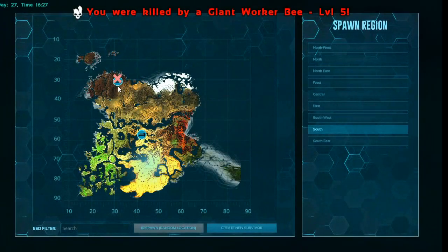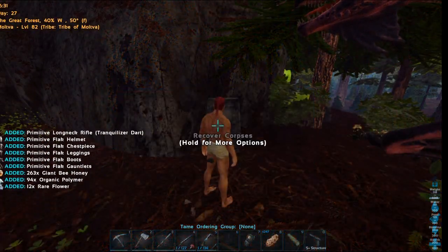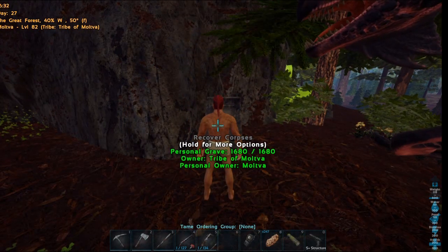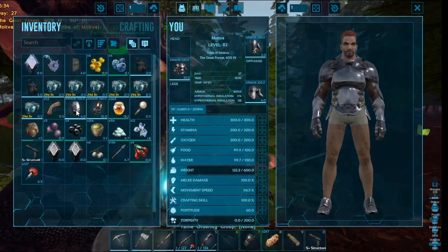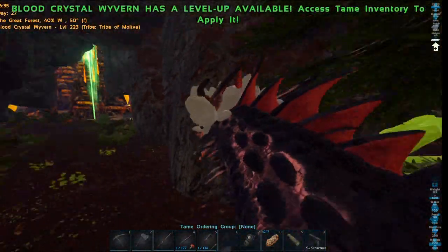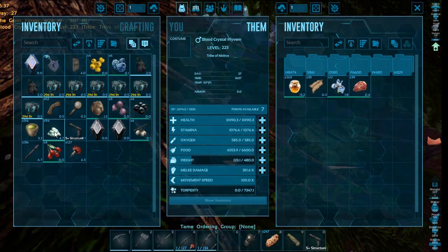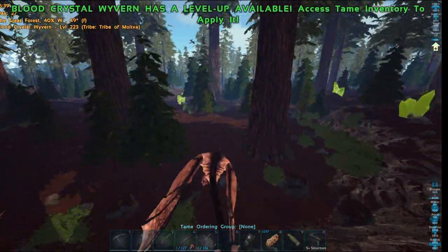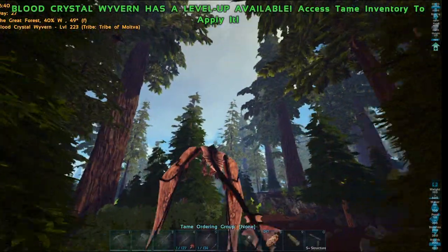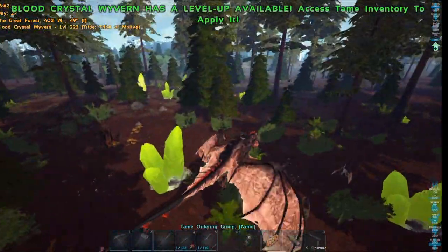I'm going to go back to base and make some veggie cakes with that — that is going to be beautiful. Let's go tame some acatinas — I'm sure there's some around here in the redwoods. Let's grab our stuff, throw our armor back on so we have clothes. Let's find some acatinas and hopefully not get thylacoleo'd — that would be the worst. I'm going to skirt the edge or stay by these thinner trees.